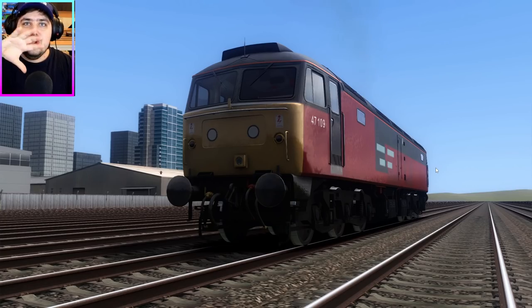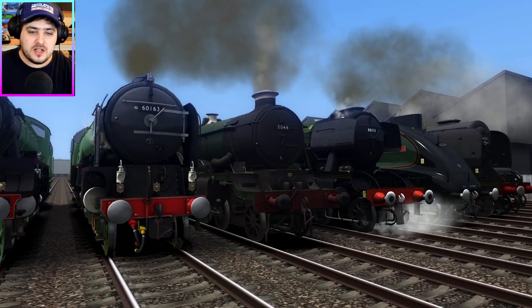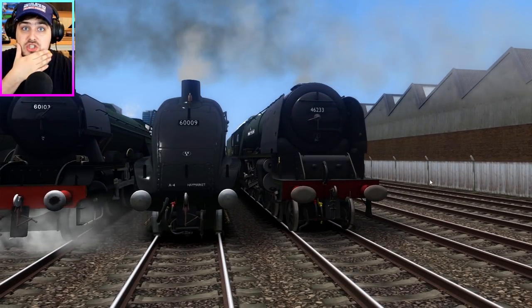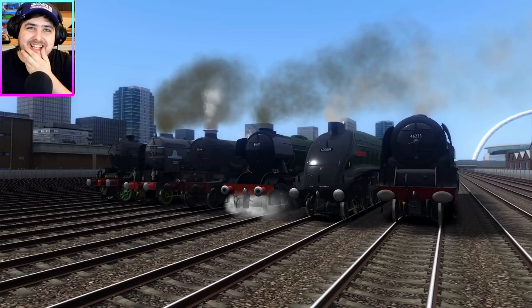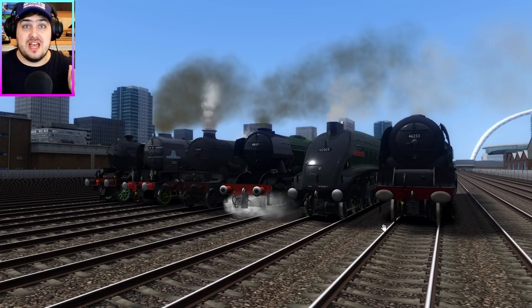And to test this new speed limit, we need some steam engines. Today we have got Mayflower, Tornado, a Castle Class, Flying Scotsman, Union of South Africa, and Duchess of Sutherland. Good selection of engines here, Oliver. And to test how fast they can really go, I was thinking today we should put all these trains to 200% power.